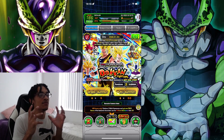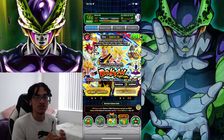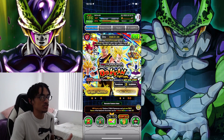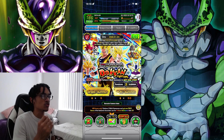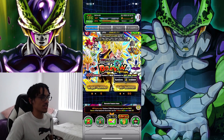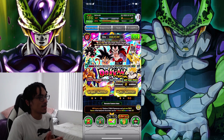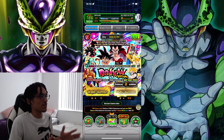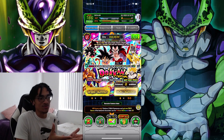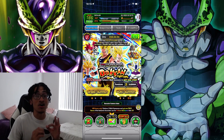Two banners that come to mind as super valuable are the anniversary banners and the worldwide download celebration banners. You want to summon on banners like this — you have the new unit, the Fear Z boys, Gamma 1, the LR gods, and LR Final Form Cooler. This banner is just magnificent. On the second banner you have the LR GT boys, Gamma 2, the Metal Cooler movie boys, and the LR Super Saiyan 4s. These are the banners you really, really want to summon on. So that's my fourth tip: use your stones on valuable banners.